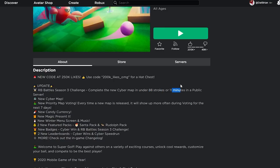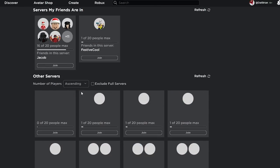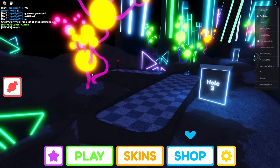I've got a trick: go to Servers, scroll all the way down, hit 'number of players' ascending, then click 'exclude full servers,' and join one with about one player. Let's join one right here.